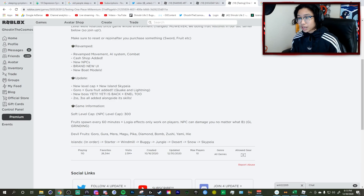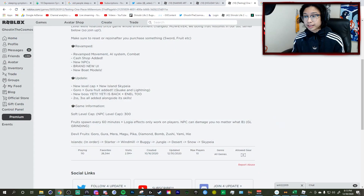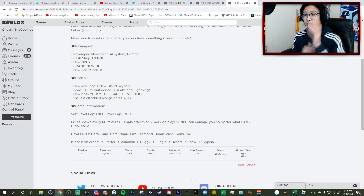Other updates include the new level cap, Skypiea, Goro, and Gura which is Quake and lightning. There's also a new boss which is the Yeti, and then an endo boss as well. They also have two sword style and three sword style with all its skills. We're gonna be checking all the updates that happened in this video.